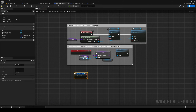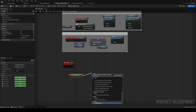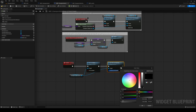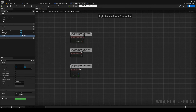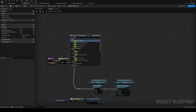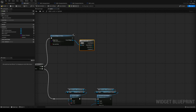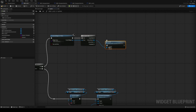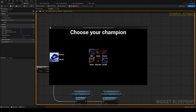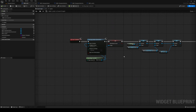Go to our champion select entries and make a custom event called 'Locked'. I'm simply going to Set Is Enabled to false on the buttons and also set the Color and Opacity of the button to gray. But we need to call that on Update — on True, Get All Widgets of Class (top level only unchecked) to get all our entries, do a For Each loop, and call the Locked event on each one so they're no longer accessible.